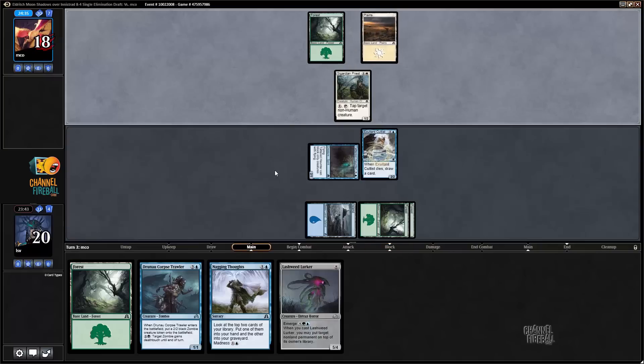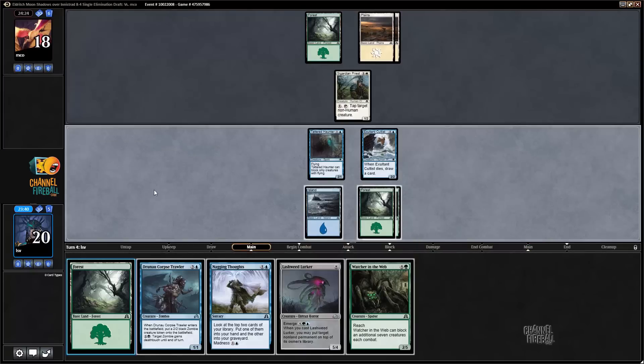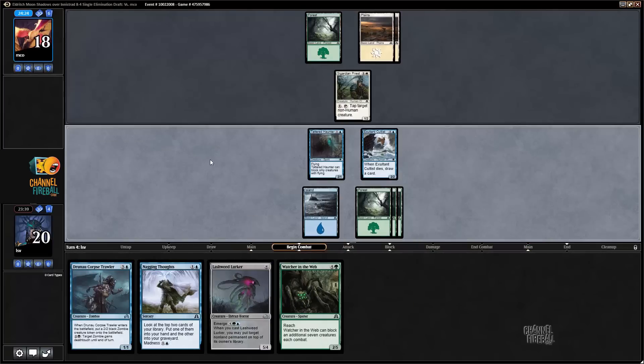It is annoying that Sigardian Priest isn't going to lock down my Lashweed Lurker. I mean, I could put the Priest back on top and get at least an attack, but Priest is a good card. Generally Priest is pretty good against blue-green — it's just all their big creatures are not humans and they end up having a lot of good options. Alright, I'm just going to attack first, or try to.